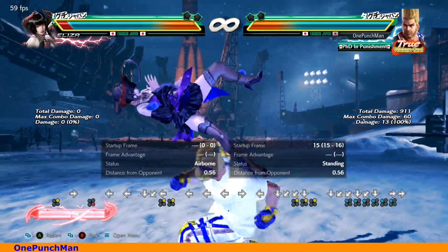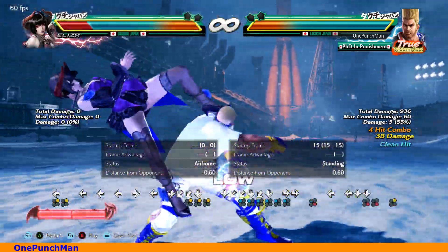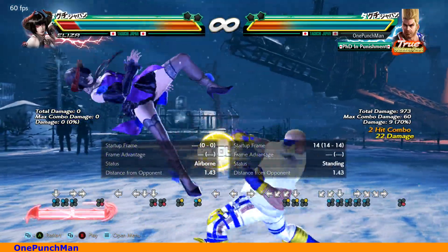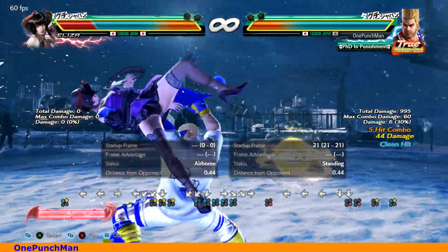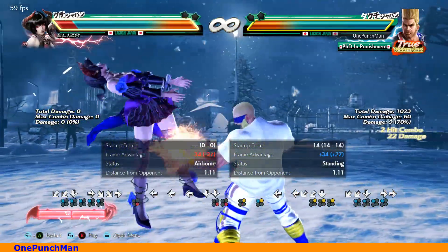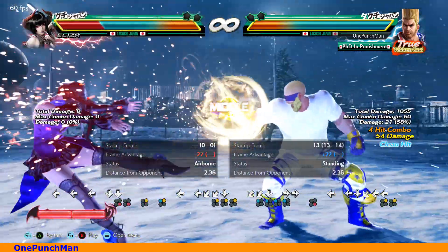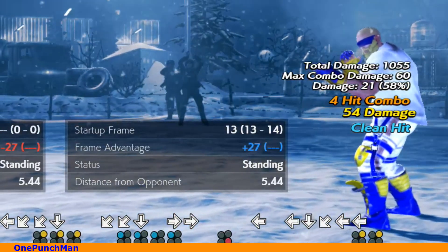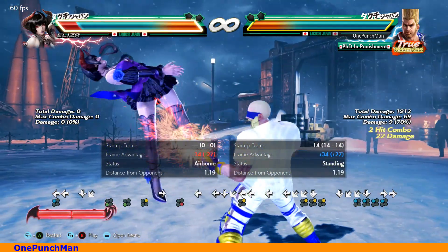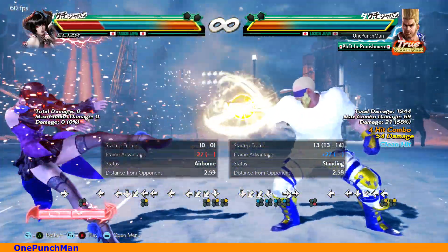Now see, if you do a close simple combo then with Omen Demoman it is 53, with simple Demoman it is 50, and with Deathfist it is 54. Here the Deathfist ender has more damage than Demoman, because that is a short distance combo — you can go forward and do Deathfist for more damage.